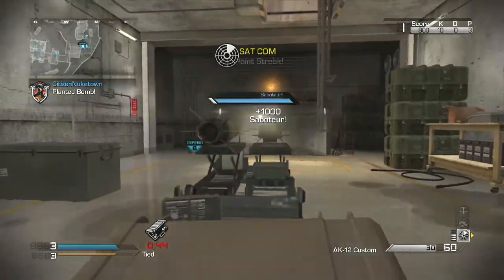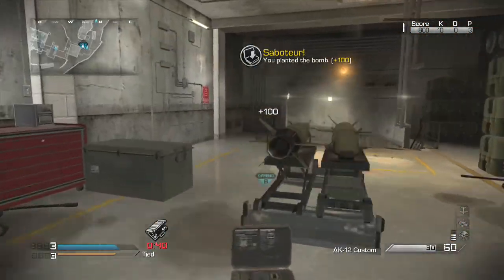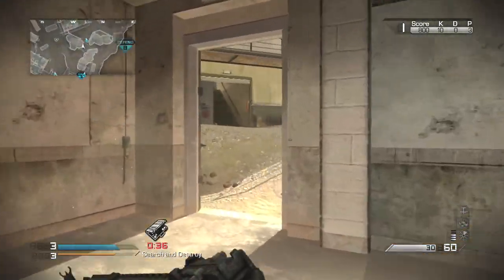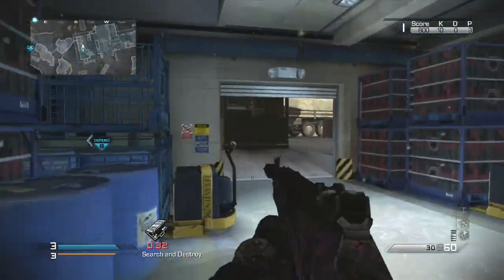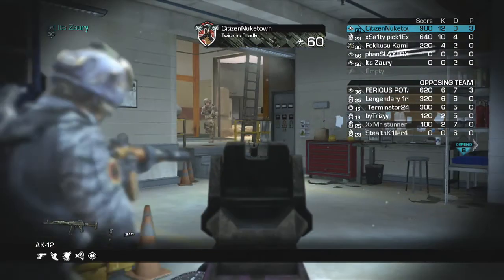Moving on to the long range weapons like the LMGs, the Marksman Rifles, the Sniper Rifles — generally, if I'm going to use any speed perk, it's going to be Agility. It's not really necessary for them, but I like doing that on my LMG classes just to get better map control.